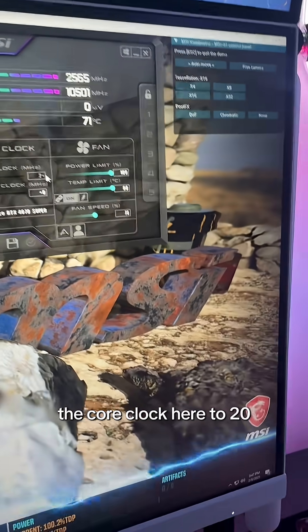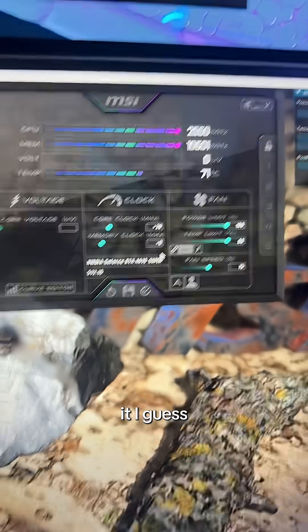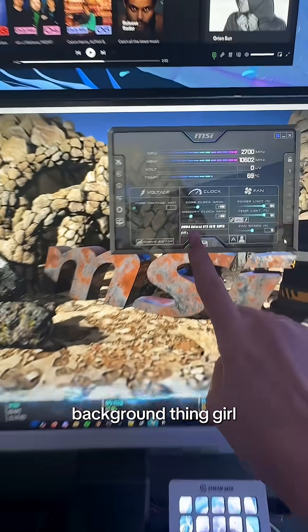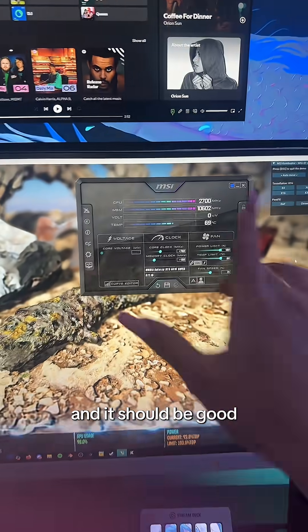I'm gonna increase the core clock to 20 and if everything still runs good, then I'm gonna keep increasing it. My tutorial said the core clock will crash your background stress test. I was able to put mine to 340 and then it crashed, so I just brought it down to 200 because that seemed like a lot.